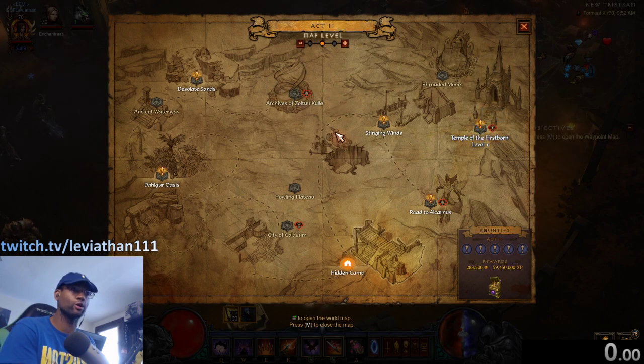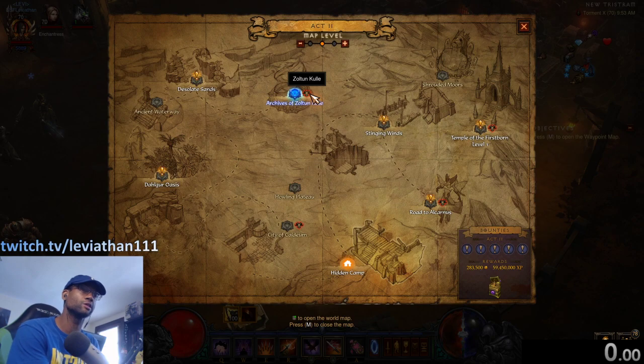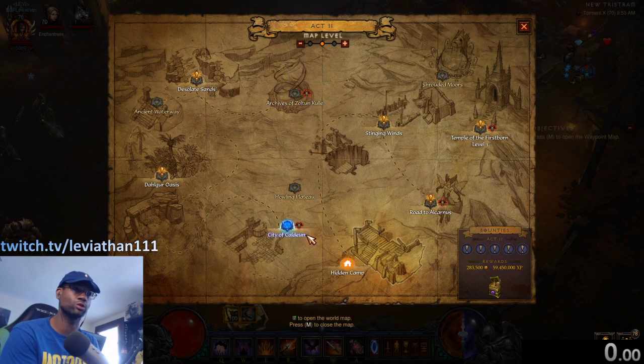To know which bosses do count, you'll see little skull icons on the map — that lets you know there's a boss in that zone and you have to go kill them. Examples include Zoltun Kulle, Belial, and Magda in Act 2.